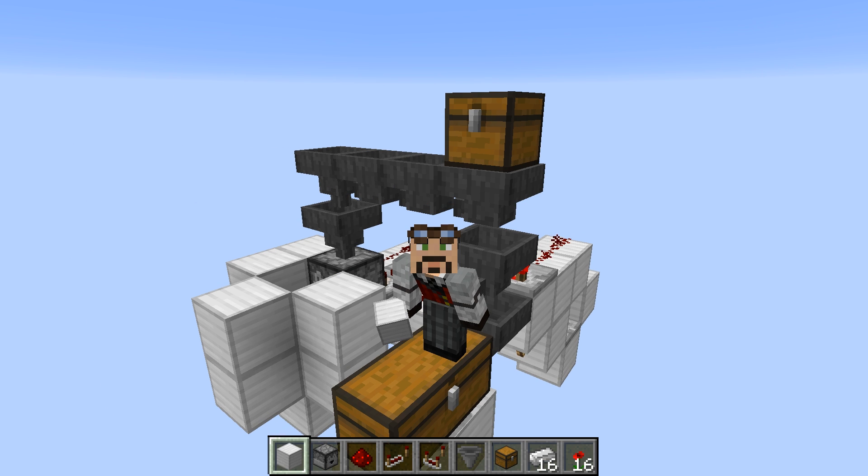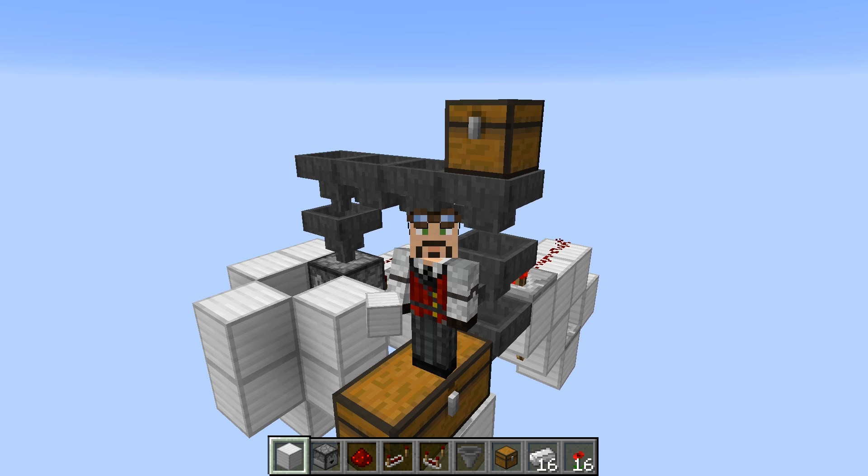Hello everybody, welcome back. Tinker77 here. Hope you're having a good day. Today we're going to do a tutorial. This is based on a question I received in the comments — how do you put the item sorter and the item filter all together? The person asked about a farm where they had some items they just wanted to get rid of, so I created what we're going to do a tutorial on today.